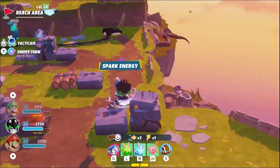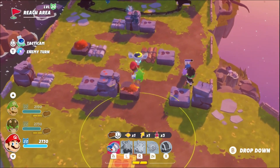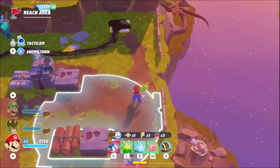Next I do something I never showed in my run: gust boosting. By knocking enemies into players with gusts, the players are pushed forward. Edge assists both Mario and Luigi with this stooge. She needs to get 3 dashes on it herself though, for her own movement range, so she does it first without Zephyrdash.